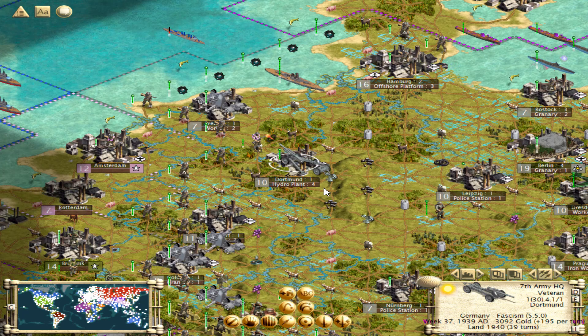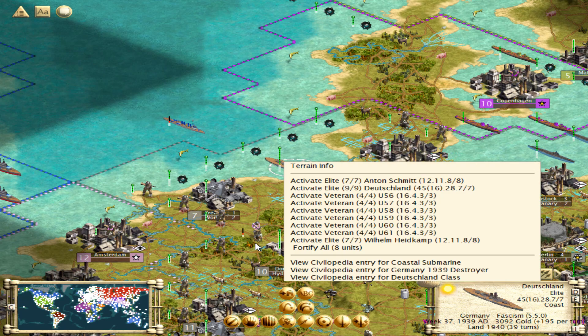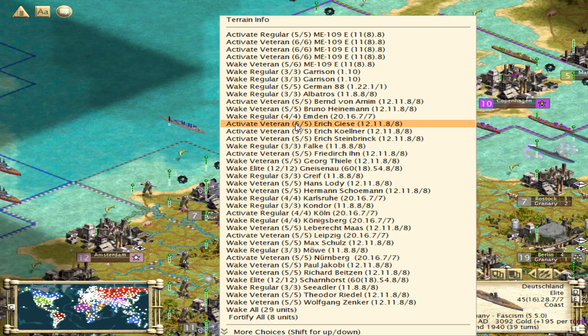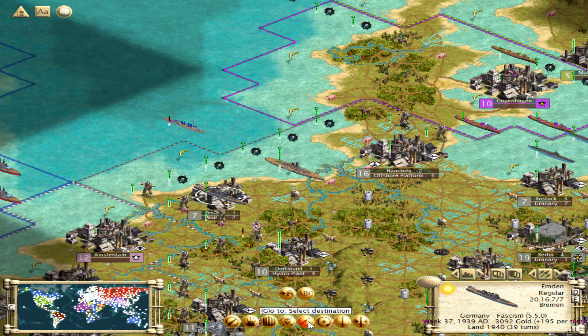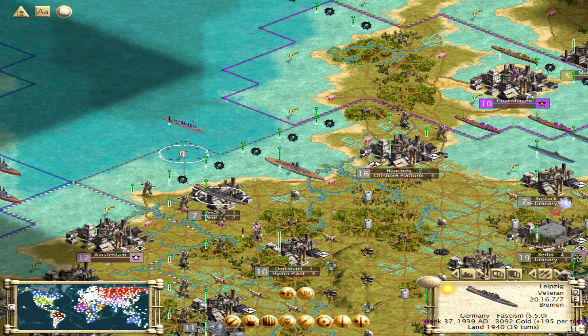I'll just start dealing with them. Let's use the light cruisers to do this. If I can get them leveled up, they can be more effective later. I'm probably going to eventually go through here and rename the beginnings of all their names, just so I can easily keep track of them.